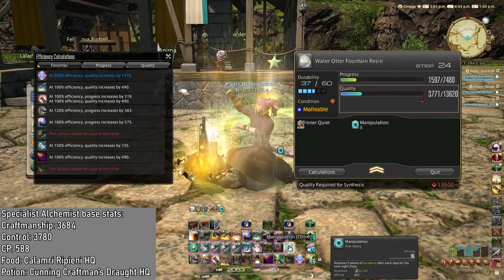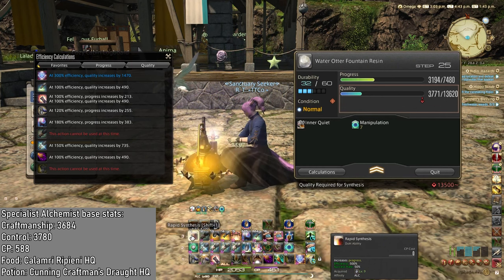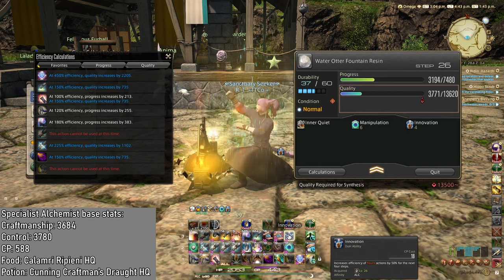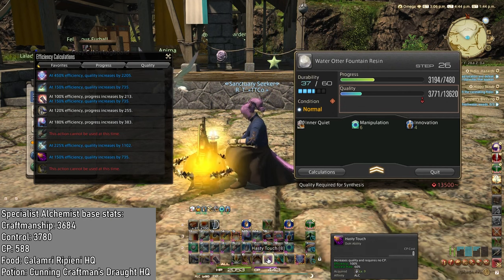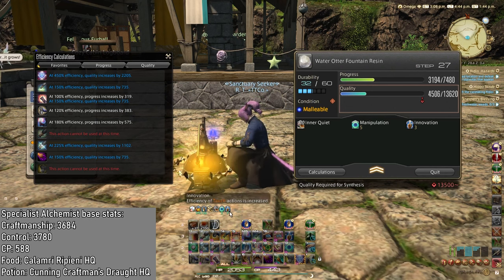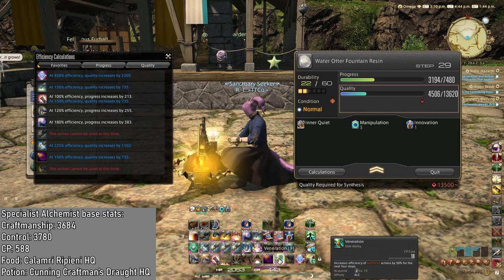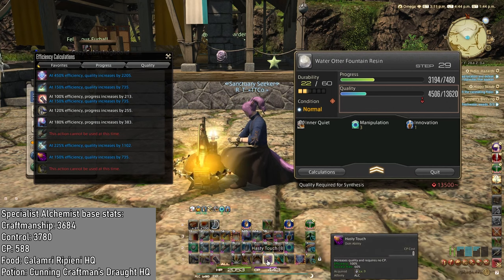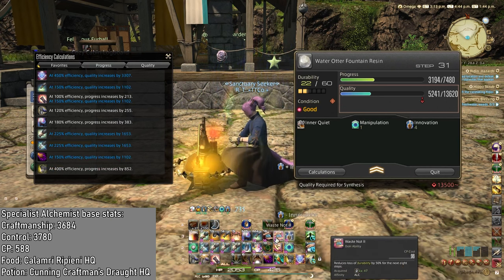We are gonna use Manipulation again. We got Malleable, so we are gonna use Rapid Synthesis. Then we use Innovation and we are going to now start getting the quality up. I am actually gonna try using Hasty Touch still. We got Malleable, so we are gonna use Rapid Synthesis even with the Innovation stacks, because Malleables are like free Venerations. So if we don't have to use Veneration, that's even better. Let's try Hasty Touching it. Nice. Innovation again.